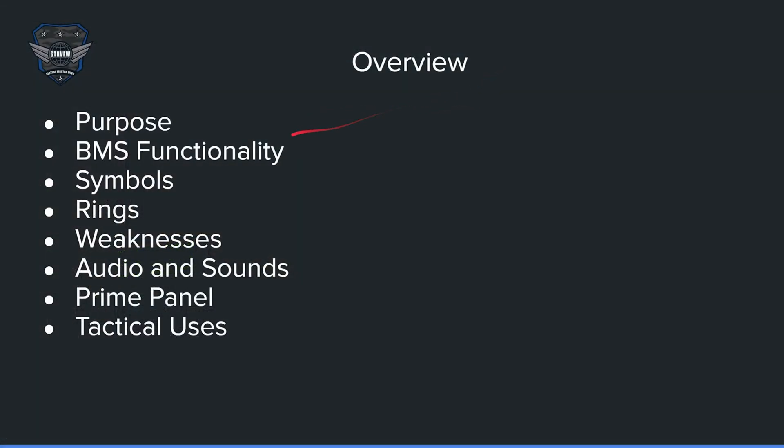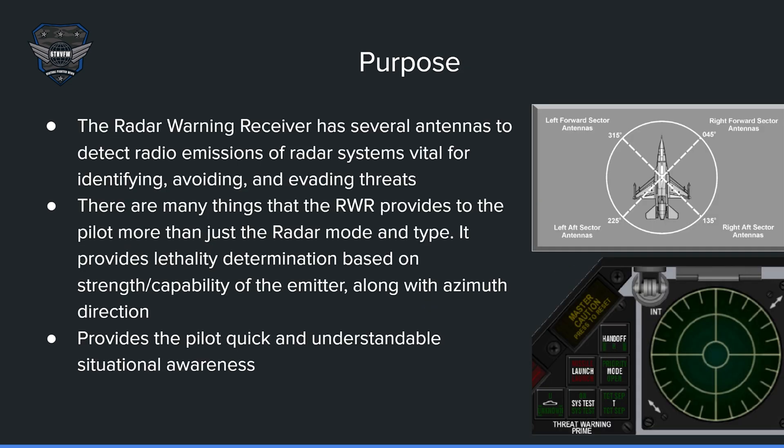In the overview, we'll be going over the purpose of the RWR, BMS functionality, symbols, rings, weaknesses of it, audio and sounds, the prime panel, and some tactical uses at the end.